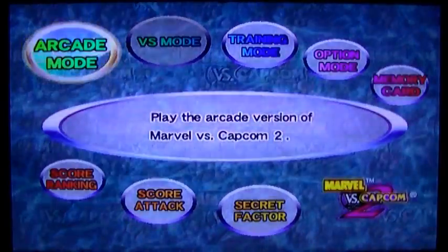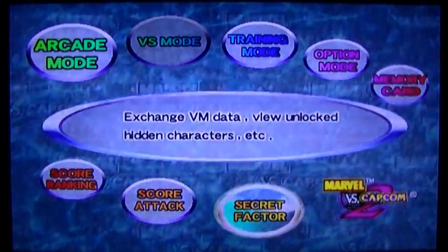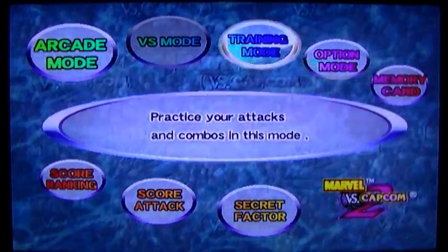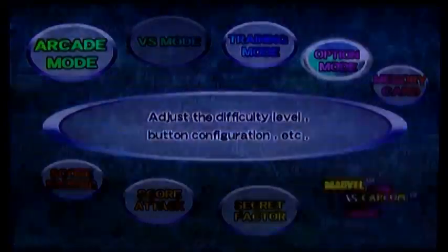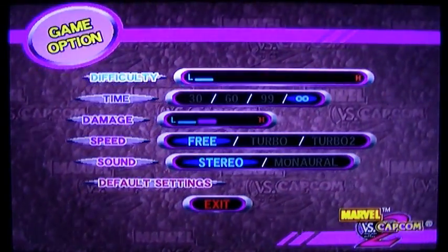At the start you've got Arcade Mode, Versus Mode, Training Mode, Memory Card, and Score Ranking. They're all self-explanatory. Score Attack is where you play for a high score. There's also a Secret Factor mode I'll go into in a second, and Options where you've got quite a bit you can do compared to a couple of fighters I've reviewed recently.